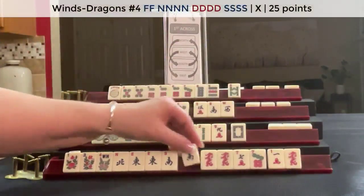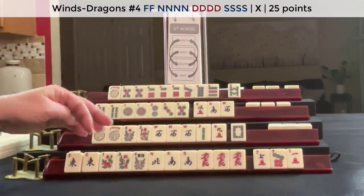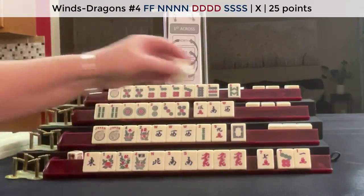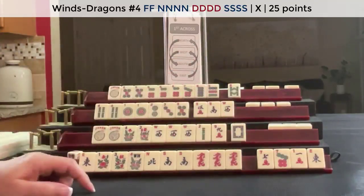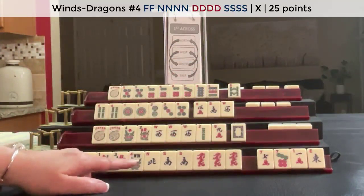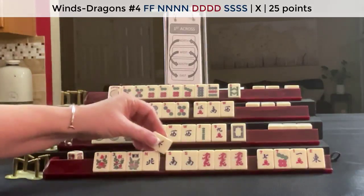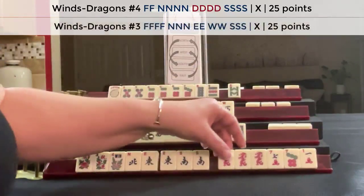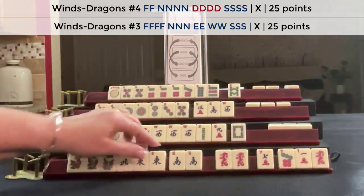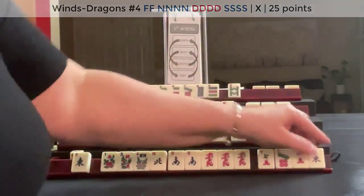We have a South and a Red. Now I would probably play North and South with Reds. We'll have to let a flower go, and I would not pass like numbers generally. We could keep the East, let the Reds go and focus on winds, but we have a gap. Here there's no gap, and we could kong that Red. So that's what I would do.